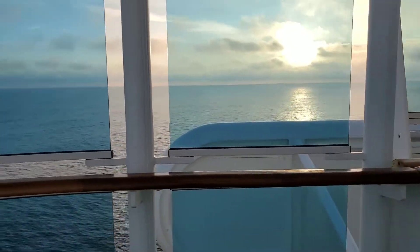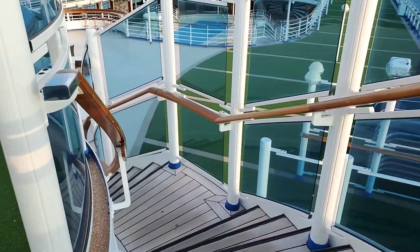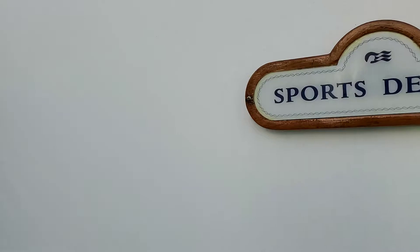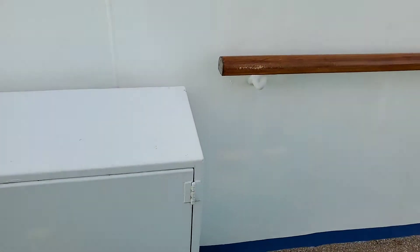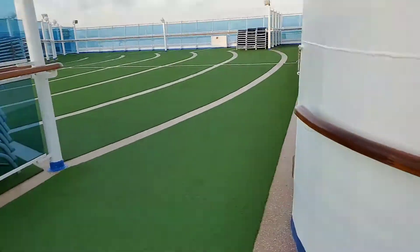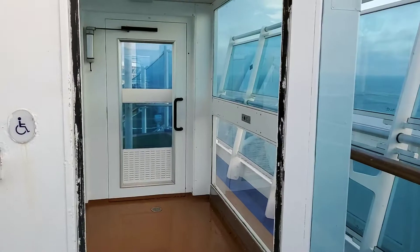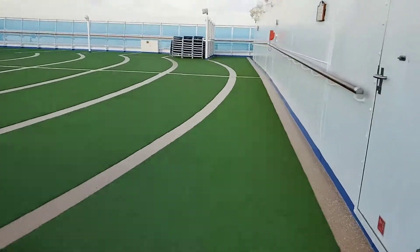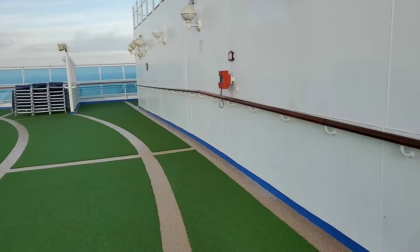First of all, here's the water. The staircase I took to come up here. We got the Deck 17 sign. We got this caution sign here — all of this stuff. Walking back here, a bunch of lounge chairs. Some kind of a booth here, not sure what it is. Some more signs. This wide open area.